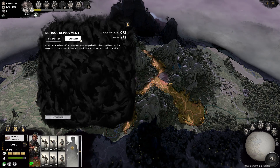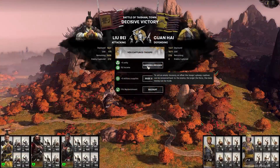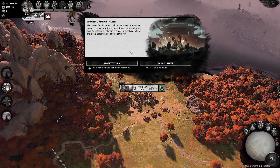We all want Lu Bu on our side, but there's no guarantee he'll stay around when the going gets tough. CA has also brought back the Man of the Hour mechanic, allowing certain captains who have distinguished themselves to become selectable characters.